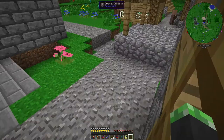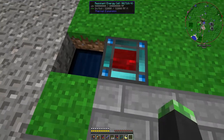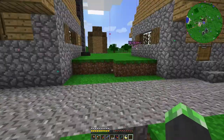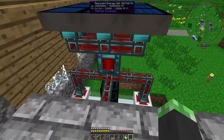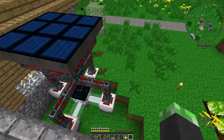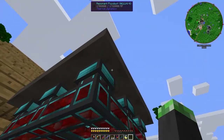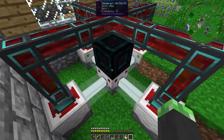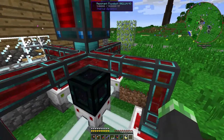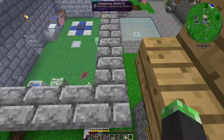Also, a change from my last spotlight — I now have resonant energy cells all over to store Redstone Flux, because they're now the most powerful Redstone Flux storage units in my mod pack. I do still have the laser drill here, but it's now utilizing Thermal Dynamics instead of Ender IO, because resonant flux ducts are awesome.